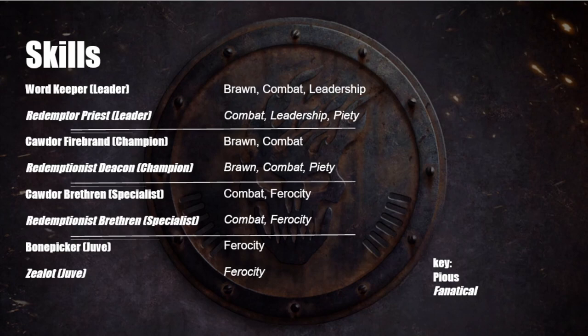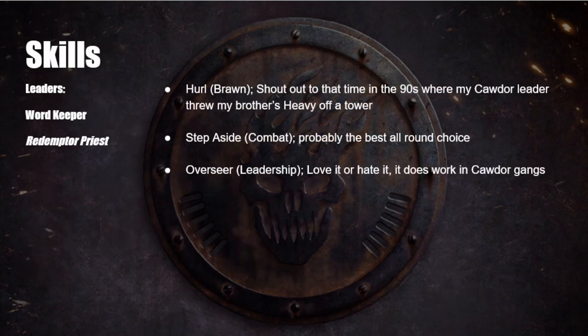Your Word Keeper and Redemptor Priest leaders: shout out to the Hurl skill in the Brawn tree. Back in the original nineties Necromunda when I was a kid, my Cawdor leader threw my brother's heavy off a tower — high point of my Necromunda career. Whether or not it was the optimal skill, it created a moment and narrative that stayed with me. Always take the fun and narrative choice over winning, because you're going to remember that a lot more. But for actually winning, Step Aside from the Combat skill is probably the best all-round choice.